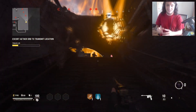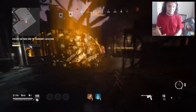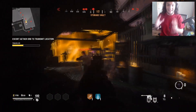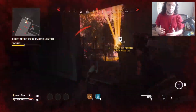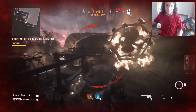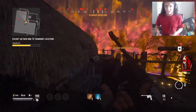Transmits gives about 800 XP. You can get a little bit more if you kill as many zombies as you can, but if you're just focusing on the objective, you get about 800 XP per Transmits game. As rounds go up, more zombies spawn, so killing more gives you more XP.